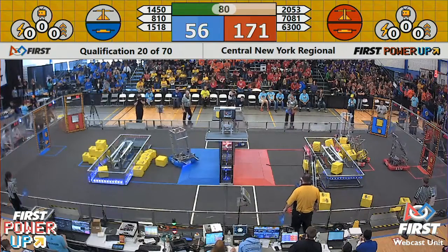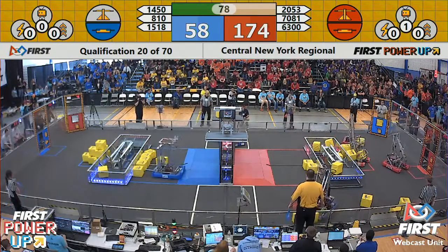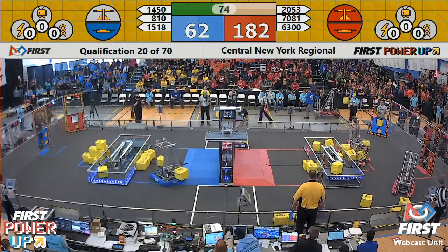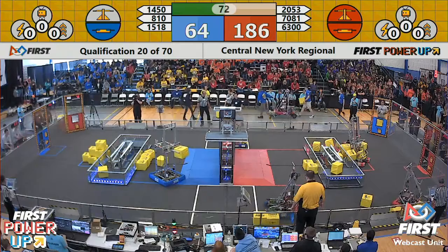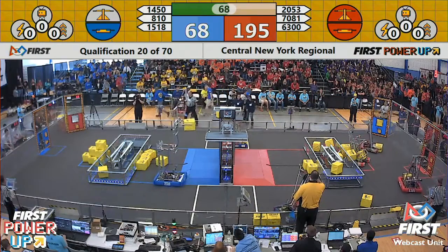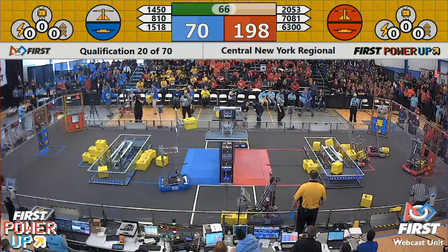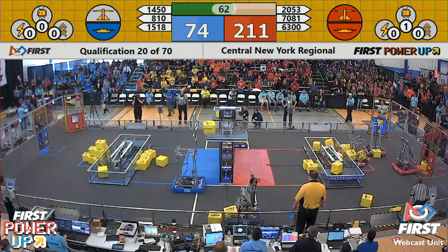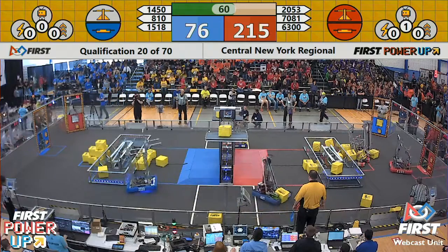Red alliance starting to run away with this — 169 to 56 — but plenty of time left to make it happen for blue. 15-18, the Palmyra machine, hits Raider Robotics on the far side of the arcade, using their mecanum drive to move around that platform and hopefully deposit a cube onto the scale to take possession and maybe freeing their alliance partners as well.